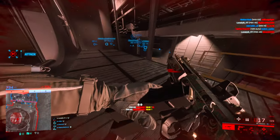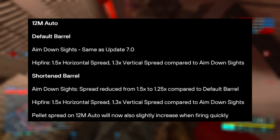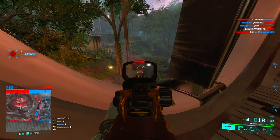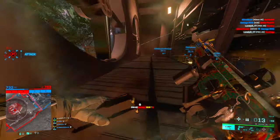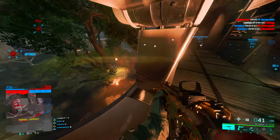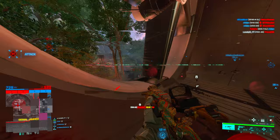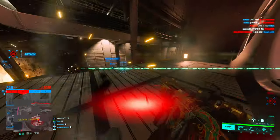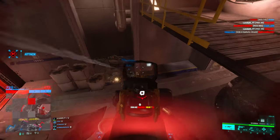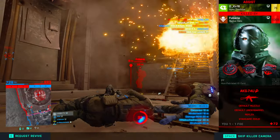I mainly run the 0.1 buckshot, but we'll see. For the 12M Auto with the default barrel, nothing changes but hipfire is a bit worse. For the shortened barrel — what you'll usually be running — the ADS spread is a bit reduced so you can stretch the range a bit. Hipfire is as always way worse, and they also changed it so pellet spread on the 12M Auto will now slightly increase when firing quickly, meaning holding the trigger too long with the short barrel makes it even less accurate at range even when you ADS.